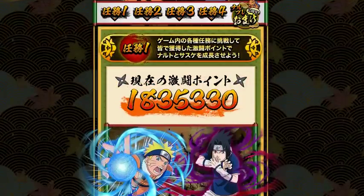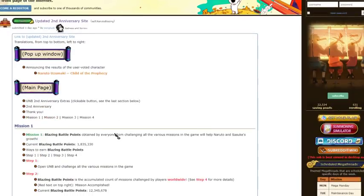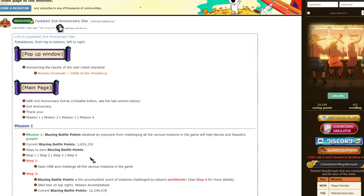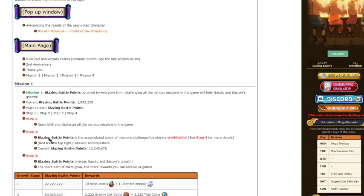So starting out, you click right here and it'll take you to the first one. Big shout out to the Blazing subreddit. This is going to be telling us everything we need to know. First off, Blazing Battle Coins are obtained by everyone from challenging all various missions in the game while Naruto and Sasuke's growth charges. Ways to earn Blazing Battle Coins: Step one, open Ultimate Ninja Blazing and challenge the various missions in game. Step two, Blazing Battle Coins is the accumulated count of missions challenged by players worldwide.